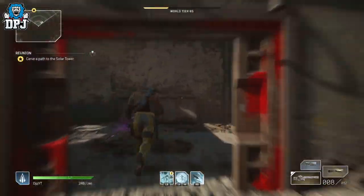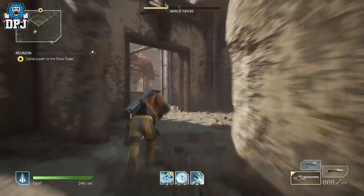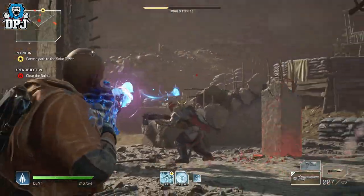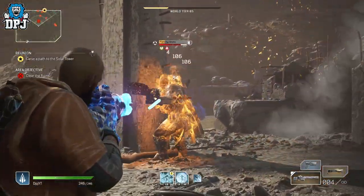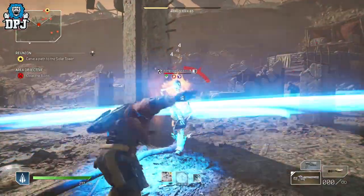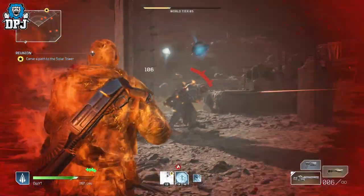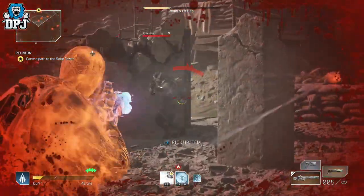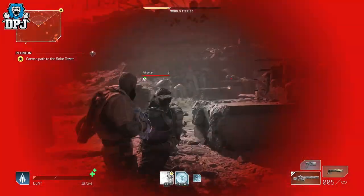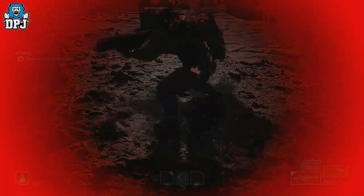Pop that super saiyan rounds and drill him - unless you miss like me because I'm a noob. This guy's name is the Vanguard Captain, just so you know - it's the Vanguard Captain farm. You can rinse and repeat this for as long as you like.